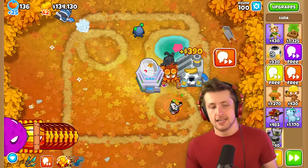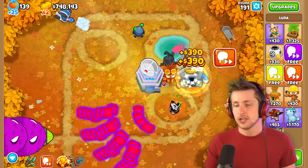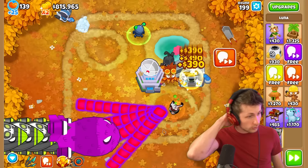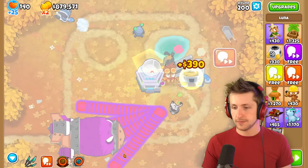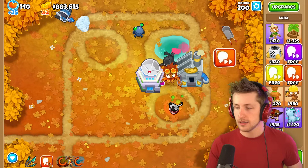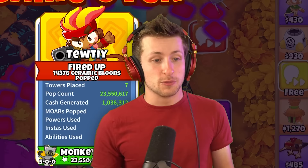Round 95 is normally a pretty telling time for how powerful you are. Let's see how Luna can fare against the notorious BAD. Luna, you need to chill, girl. Let's go to round 199. I think we're going to easily beat round 200 — okay, she's got 20 million pops. Imagine having this in CHIMPS. Round 200 — she made such short work of that. Let's skip 100 rounds — 100 rounds ought to be enough for us to lose. Once we skipped to round 300, she started to lose, but that was still 23 million pops, which is absolutely bananas.